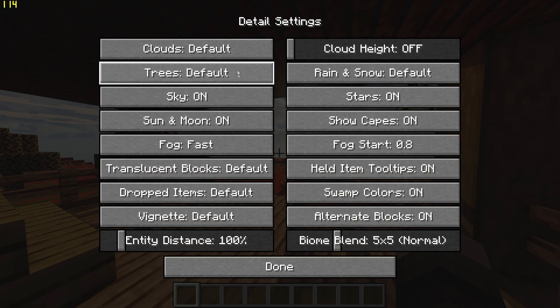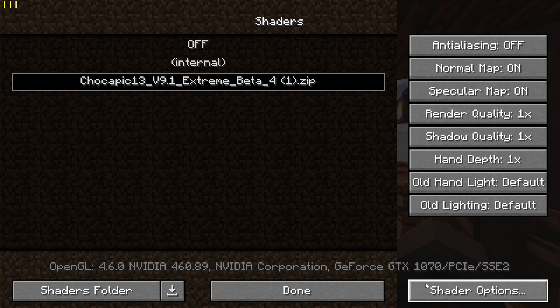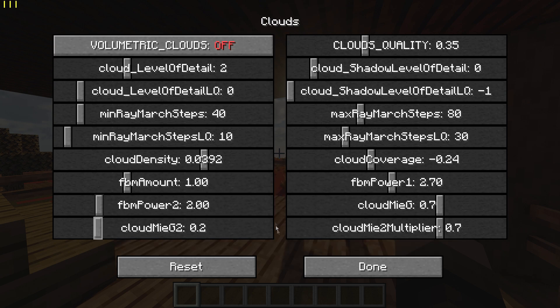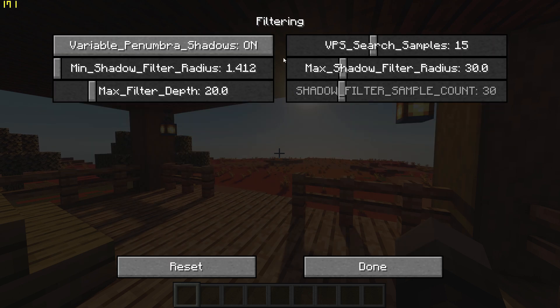Go to Detail Settings and set Trees to Fast and turn Clouds off. Now go to the Shader menu, go to Shader Options at the bottom right, go to Atmospherics, Clouds and turn off Volumetric Clouds. Next, go to Shading Options, Shadows, Filtering and turn off Variable Penumbra Shadows.